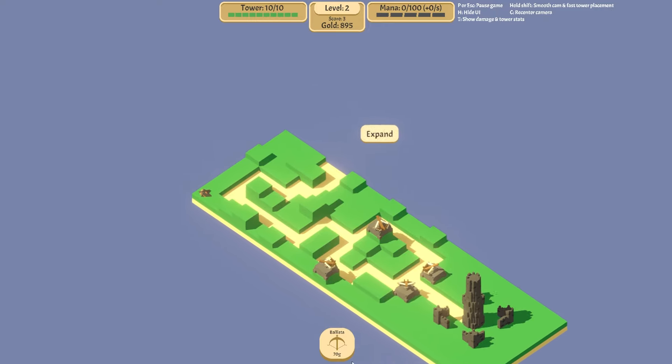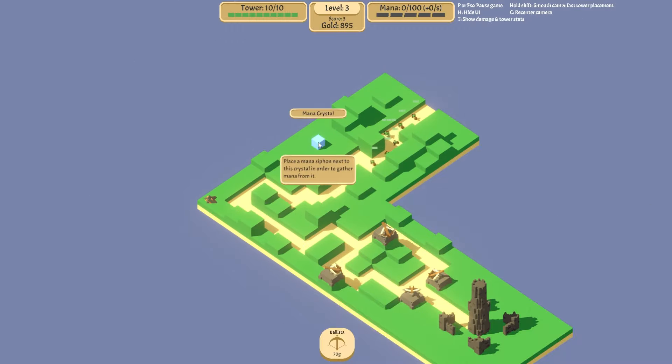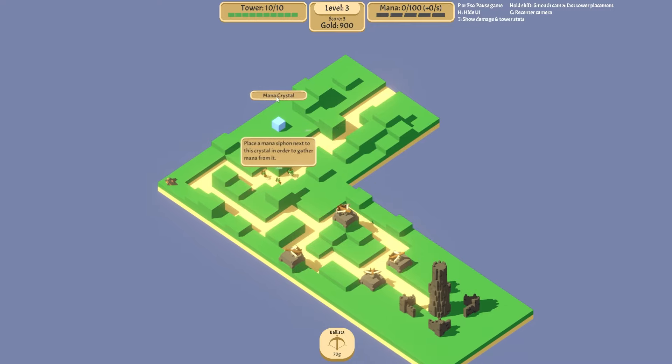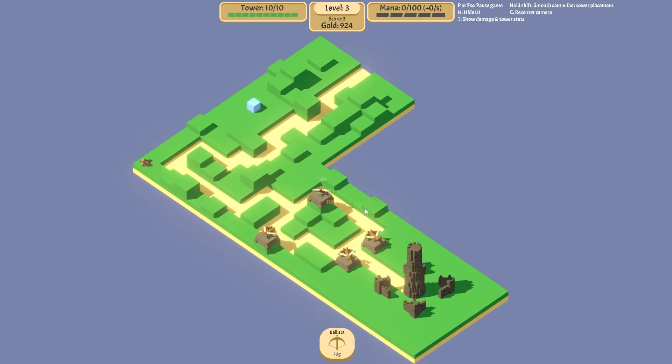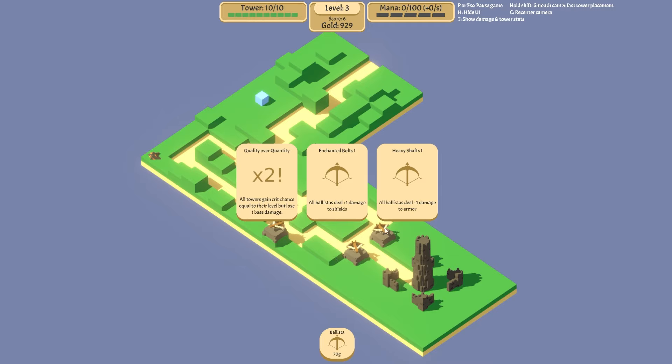We haven't got mines yet. What happens when we create this? We get a mana crystal. I demolished it by accident — I didn't mean to do that. All right, let's clear these guys up. We're level three — quality over quantity: all towers gain a crit chance equal to their level but lose base damage.